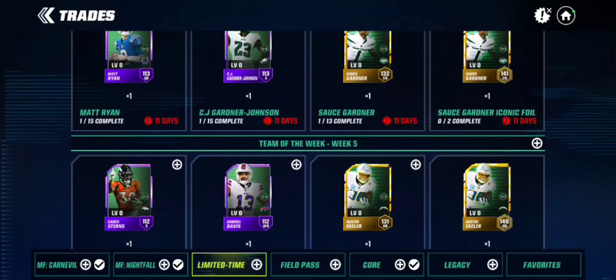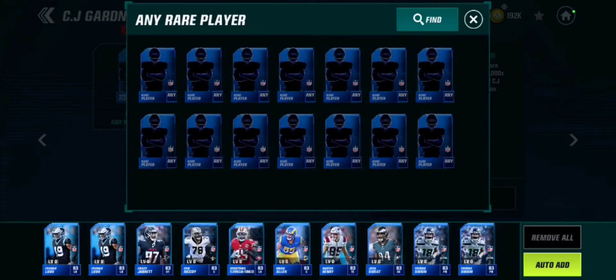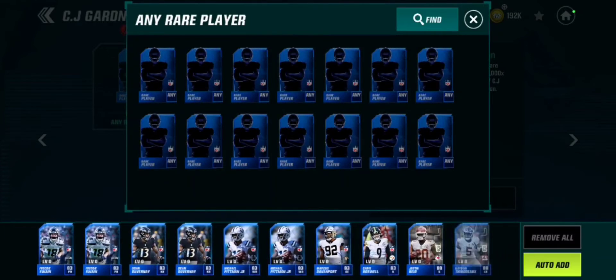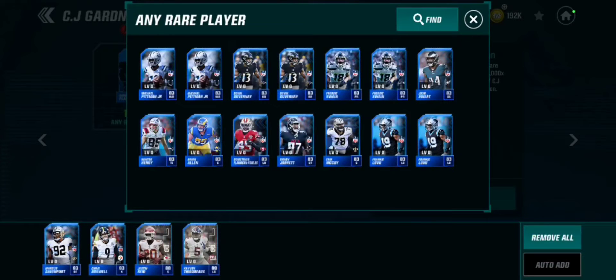To get an epic, you need 25k coins, which is basically just two to three days of daily goals. The other requirement is rare players, and those aren't too hard to get — that's probably just over a week's span of collecting them.